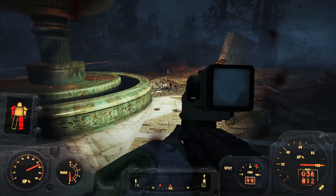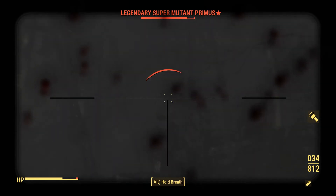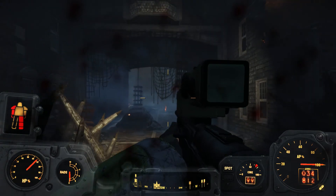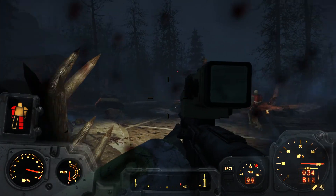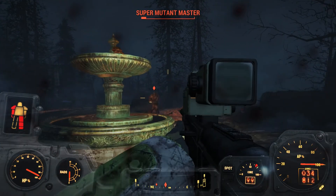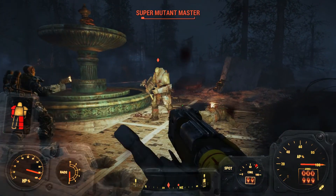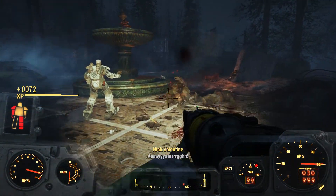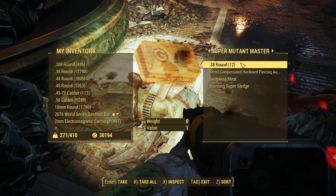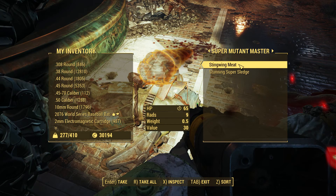Who the heck is shooting me from over here? There's a ton of dudes over here — a legendary Super Mutant! I'm taking all that noise. Something big just blew up over there. Oh, there goes all my power armor. I'm being stupid, really. I could take these guys out so much easier if I just used these weapons instead of trying to use my baseball bats. But it's fun using the baseball bats.